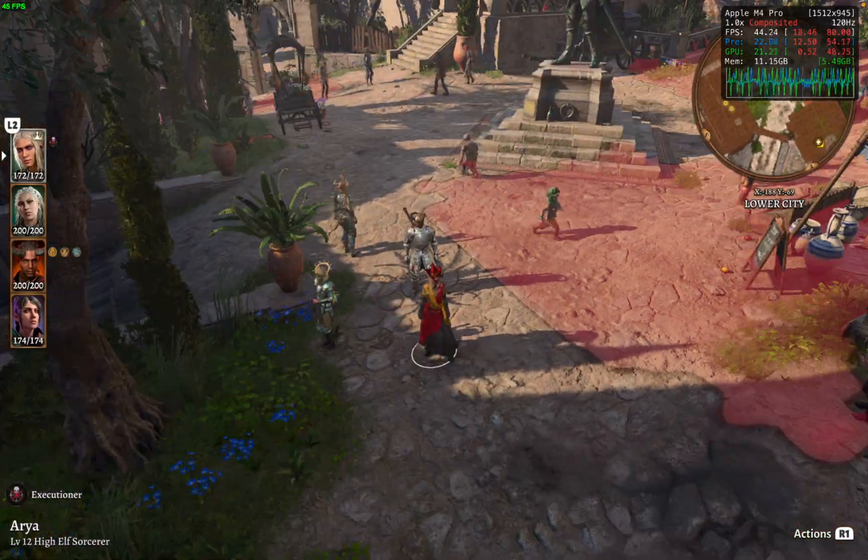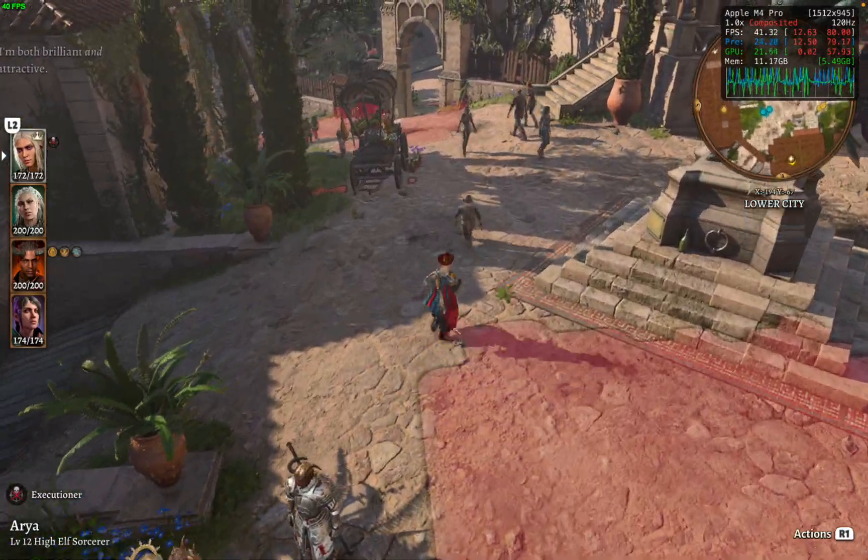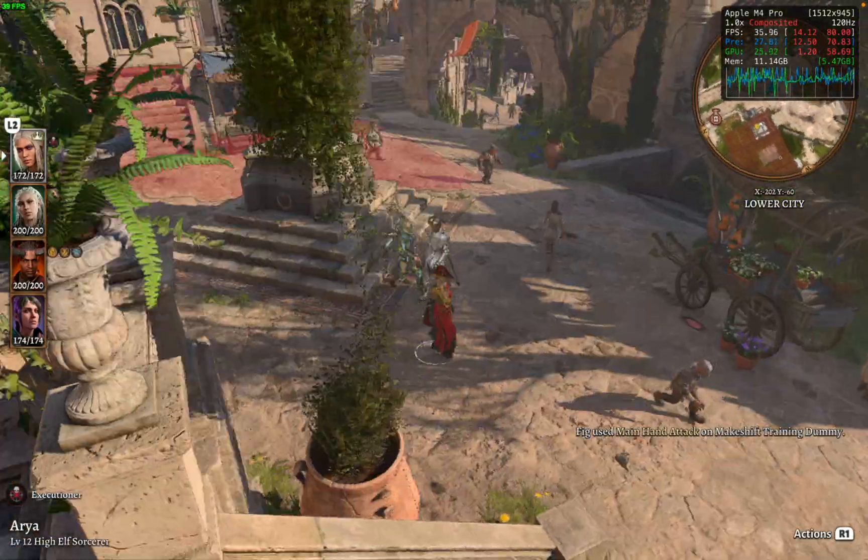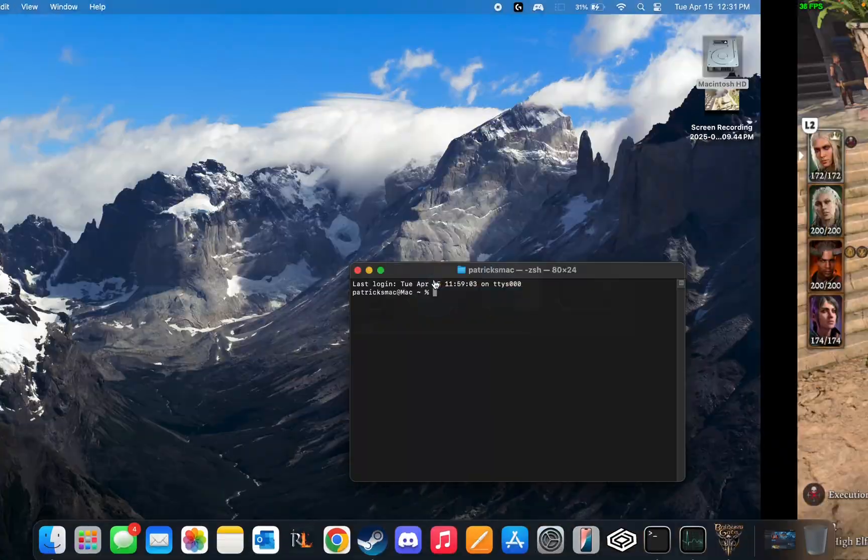As you can see with the frame graph, it is jumping up and down. All of those spikes are causing micro-stutters, so we're going to go in and do the renice change.